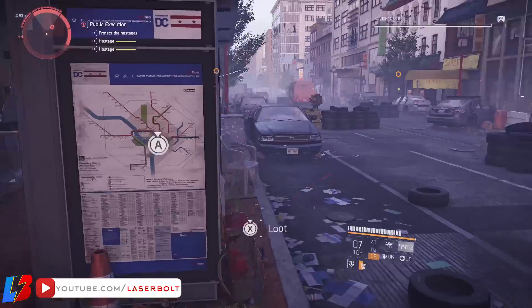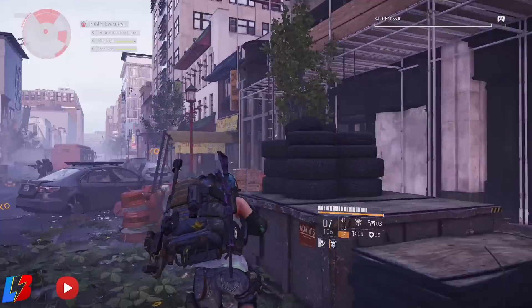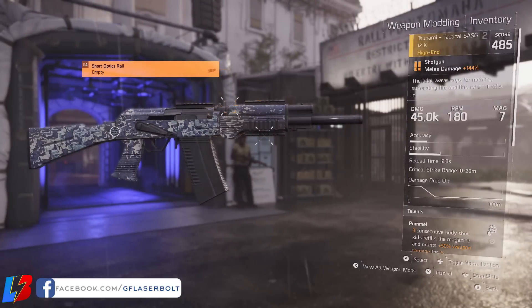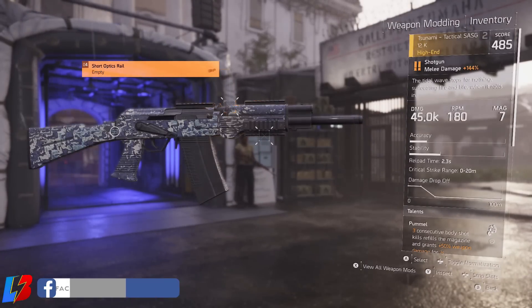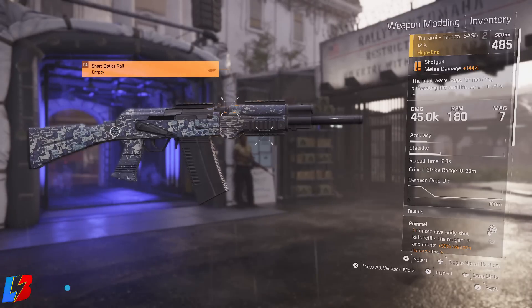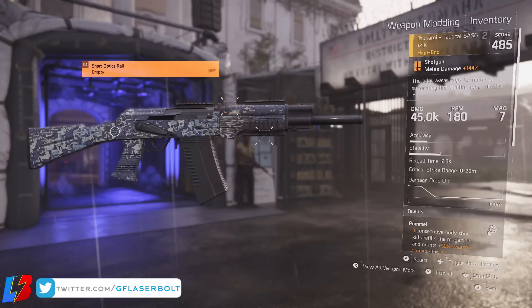Let's go over its stats. Currently it comes with 45 damage for me personally, 180 RPM, 7 in the mag, accuracy, stability, reload speed at 2.3, critical strike 0 out of 20, and damage drop-off — as you guys know, it is a close-quarter weapon.